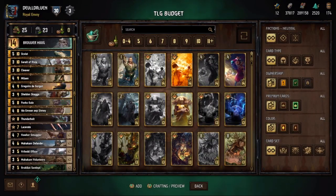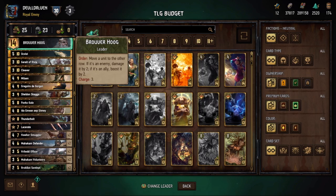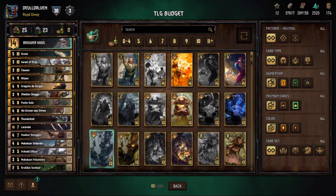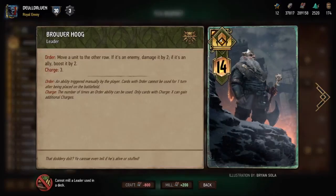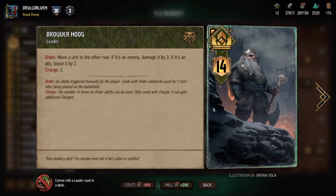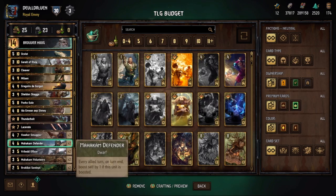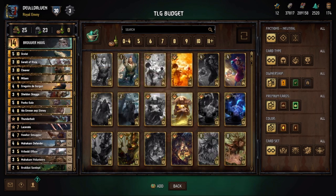This is the budgeted ScoiaTel list. We chose Brouver Hoog as their leader — he's pretty much the best leader you can get with ScoiaTel. Efni can be argued as one that's better, but for starter purposes and the deck that we've crafted, you're going to need 920 scraps. We recommend you unlock Brouver through the reward book, which takes 10 reward points. His leader ability is: move an enemy and damage it by 2, or move an ally to another row and boost it by 2. There are a lot of cards that enable both the boost and damage sections.